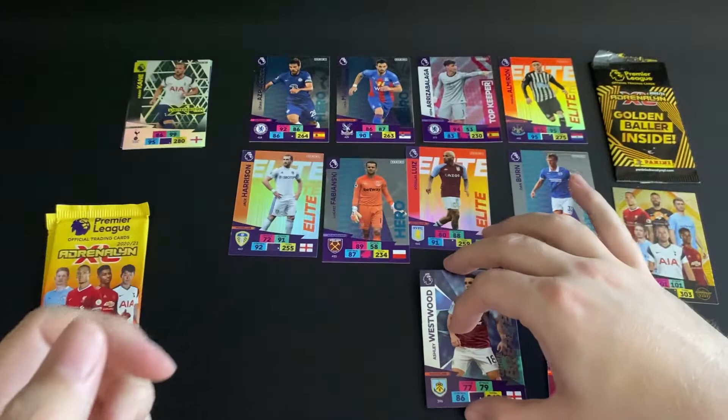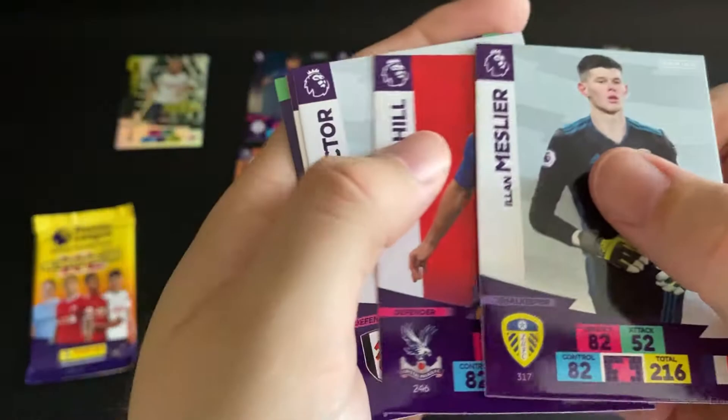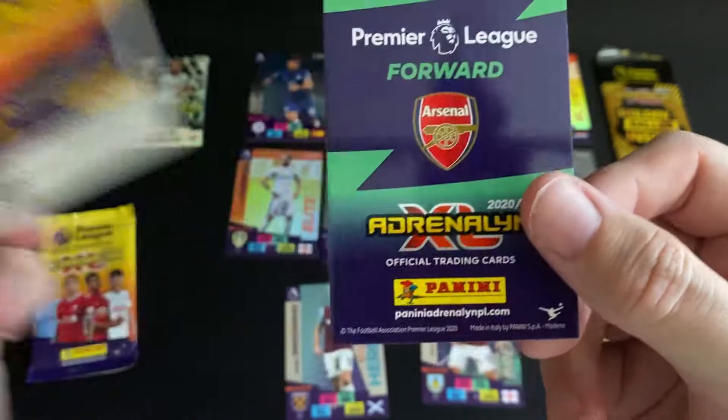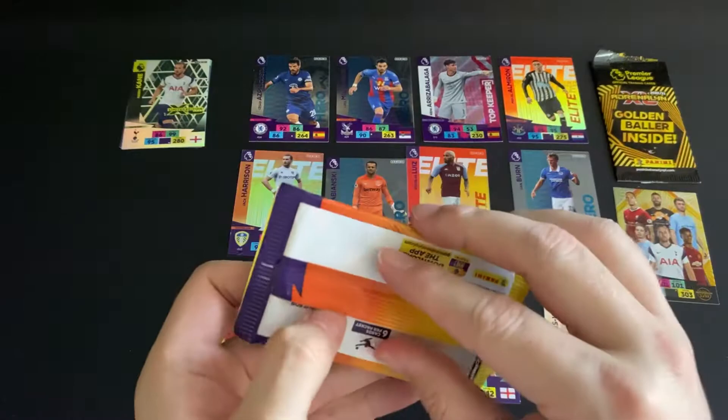Last two packs: we have a goalkeeper for Leicester, Crystal Palace defender, Fulham defender, midfielder for Brighton, and then a midfielder special card for West Ham in Snodgrass. We then have our code, and finally a forward for Arsenal - another elite in Lacazette.